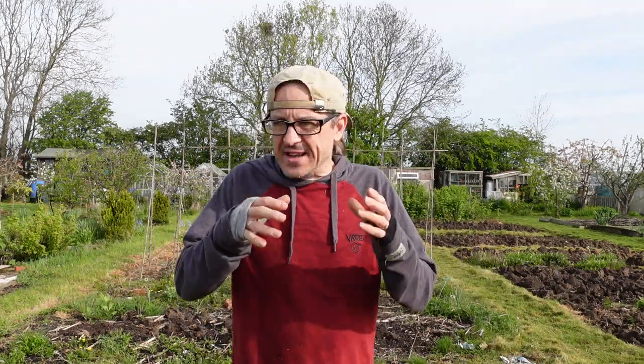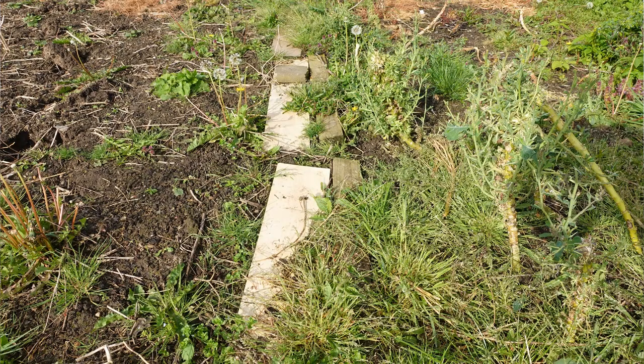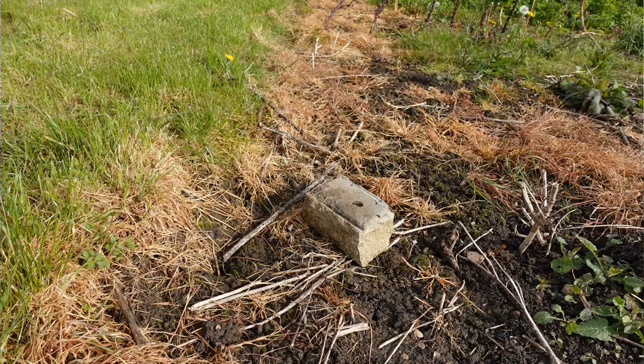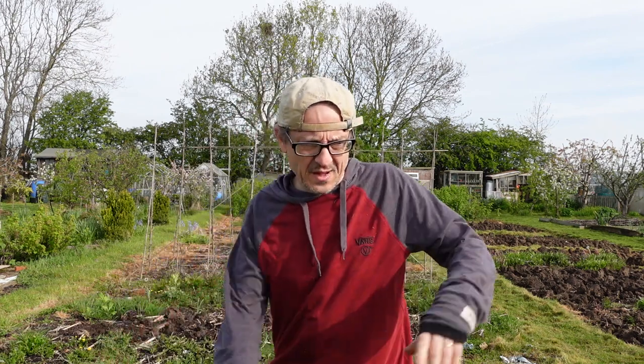Time to start tackling the second half of the plot. This one's a slightly different proposition — no grass paths going across. It's effectively one big bed with bits of wood of varying quality across, little makeshift paths, stones, bricks, paving slabs. First job: get rid of all that wood and stone, move it aside, and see what we're left with.